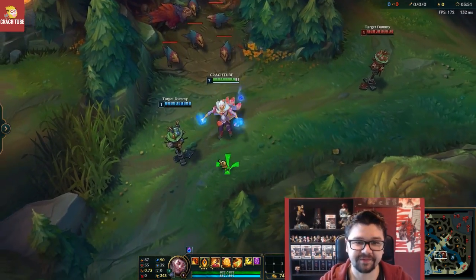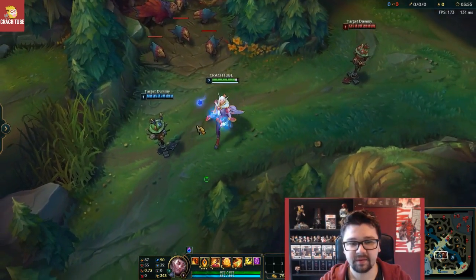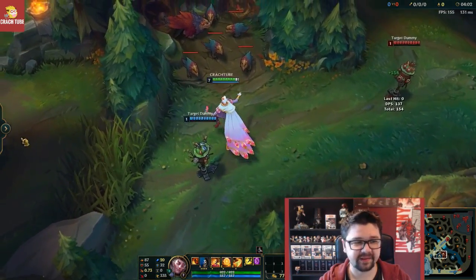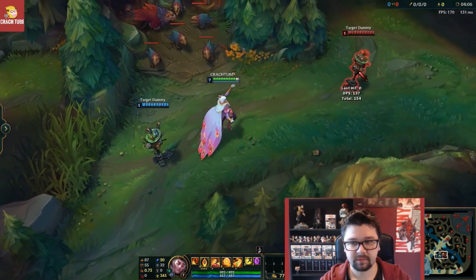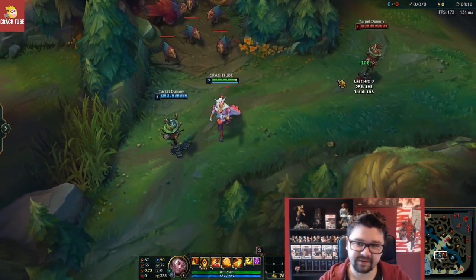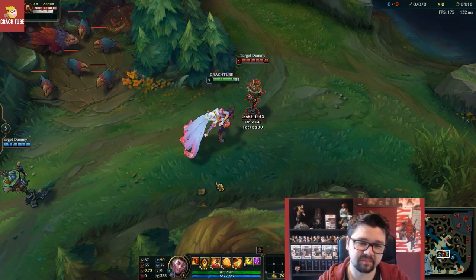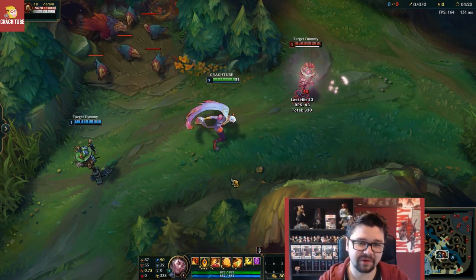So first of all we are going to look at his Q ability. He's shooting a little heart instead of a feather. And then his W is the jump — on the floor there's going to be a big heart, like that, and then flowers around it. Quite cool.